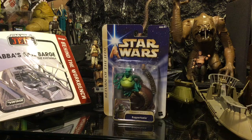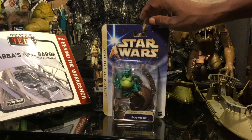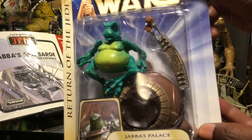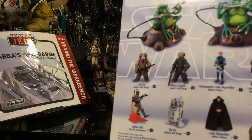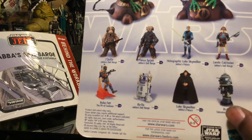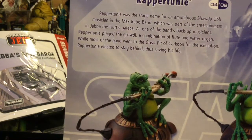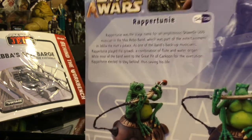The first figure for our Jabba Sail Barge set is going to be Rappertine — forgive my pronunciation on any of these names. He is a part of the Max Rebo Band. Really cool figure. On the back you can see him there, along with other figures available in this older line.